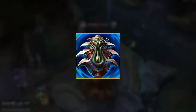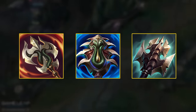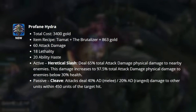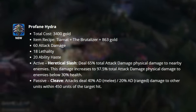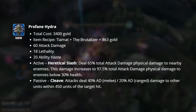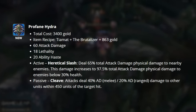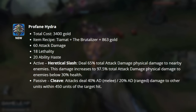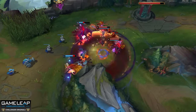Profane Hydra is going to be our last new assassin item. There are now three different hydras: Ravenous, Profane, and Titanic. Profane Hydra grants you attack damage, lethality, and ability haste. We're given a new active, Heretical Slash, which deals 65% of our total attack damage to nearby enemies, increased to 97.5% if the target is below 30% of their health. Our other passive, Cleave, causes our attacks to deal bonus damage to other units within range of the primary target hit. Literally just a lethality version of Ravenous Hydra.